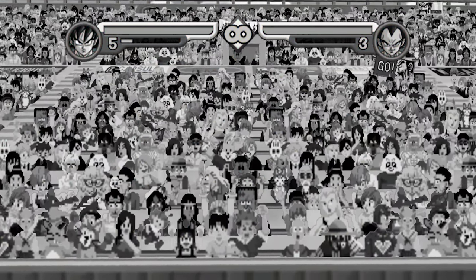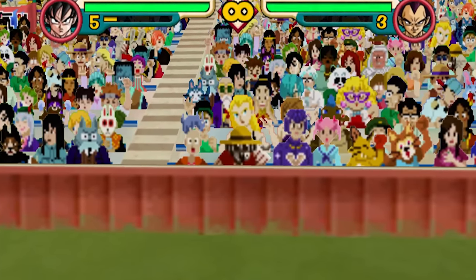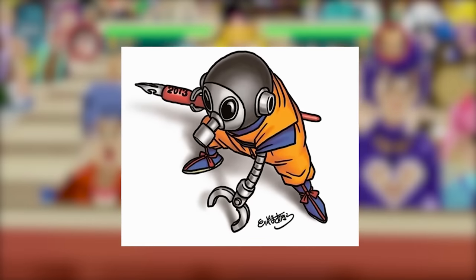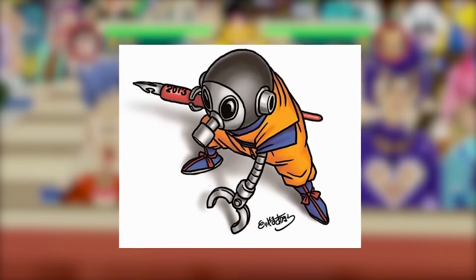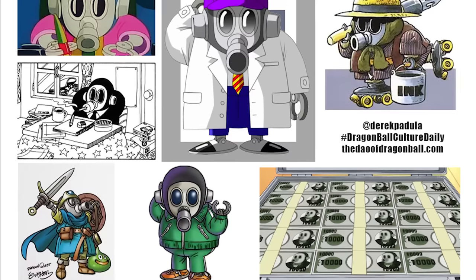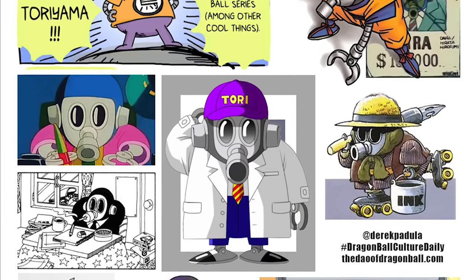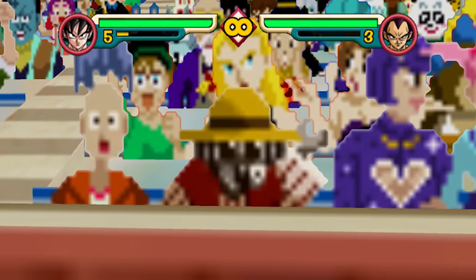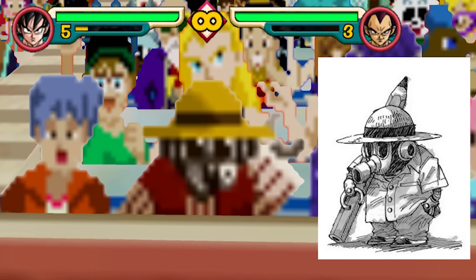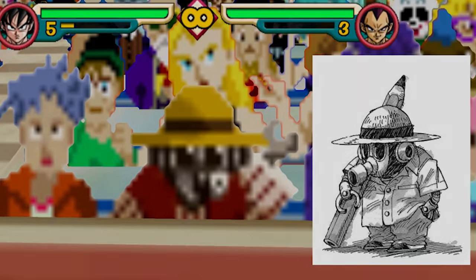Arguably the most important character in the entire arena. At first I didn't believe it, but it's got to be him — Toribot. Toribot is essentially a self-portrait/caricature Mr. Toriyama uses to represent himself in his manga illustrations. There are a lot of different designs he uses for Toribot, which is why I wasn't so sure if that was really him on the world tournament stage. After doing some digging, I believe I found the reference design used for his Budokai 3 cameo. Am I stretching it, or is it actually Toribot?